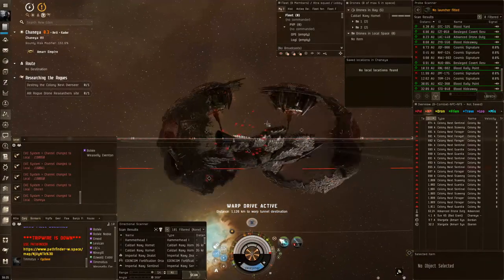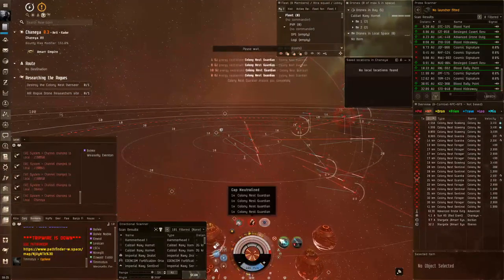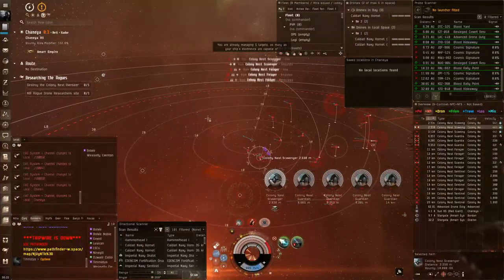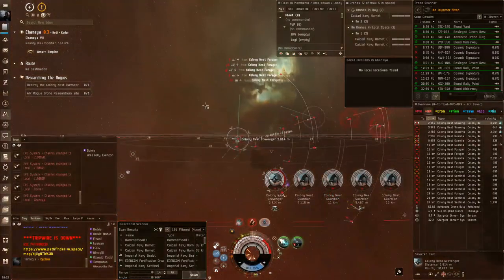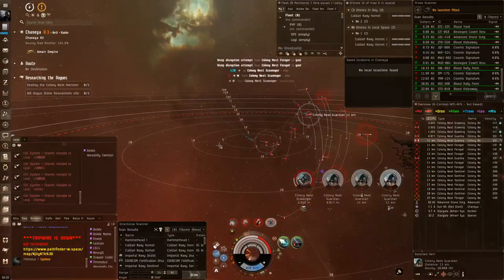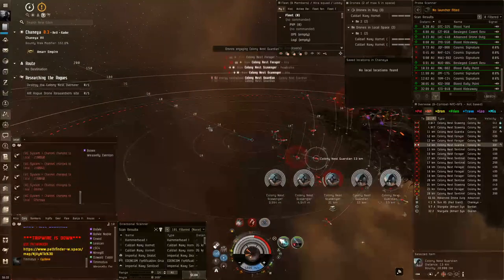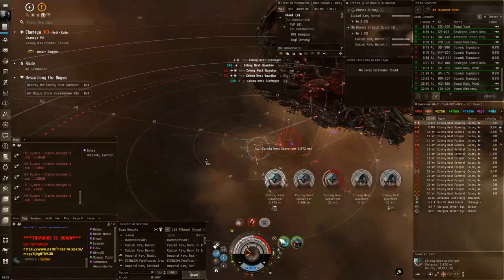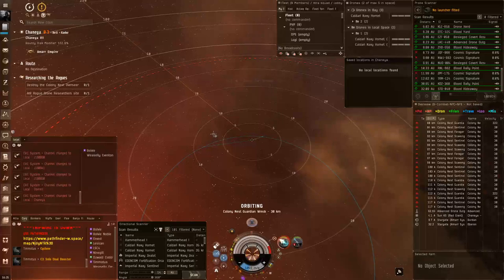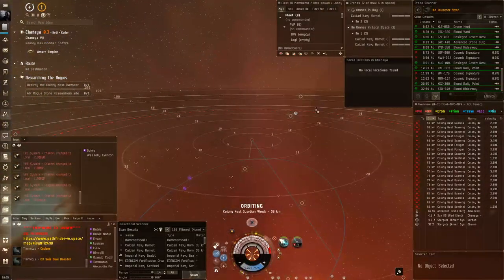The Worm is the one I honestly recommend. The Kiki is much better at clearing trash mobs leading up to the final boss, but the buffer fit of the Worm is just so nice — you can take so much damage. I like the microwarpdrive fit because eventually once you clear the neuts and webs you get into a deep orbit of about thirty kilometers around a wreck or the main gate, and everything is far away dealing less damage.